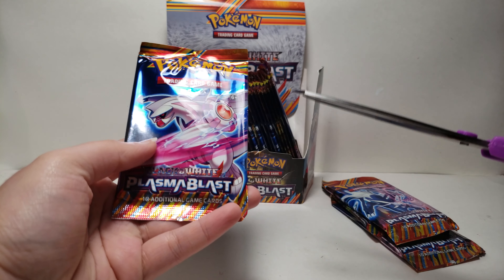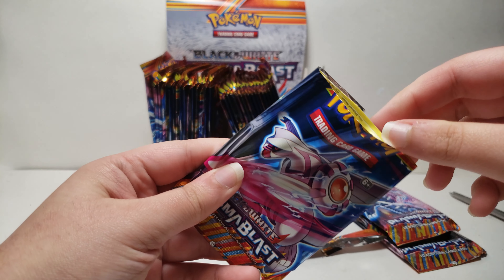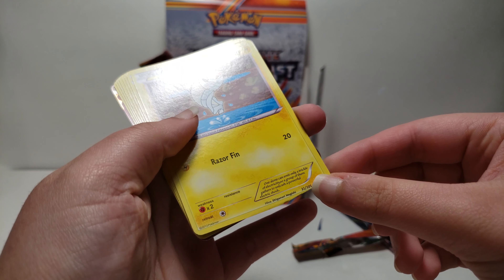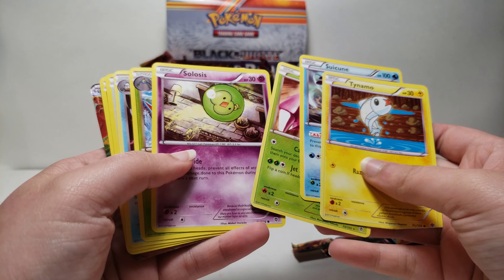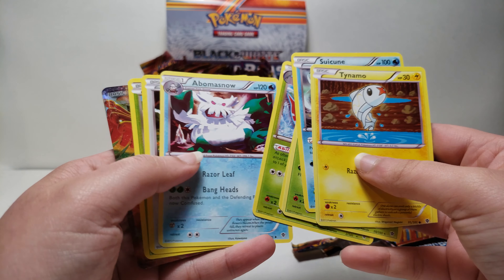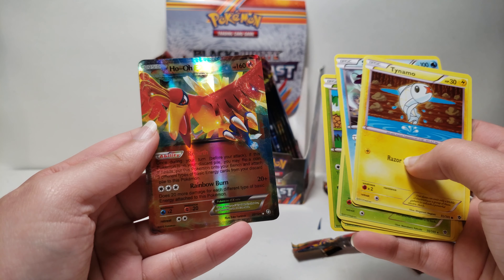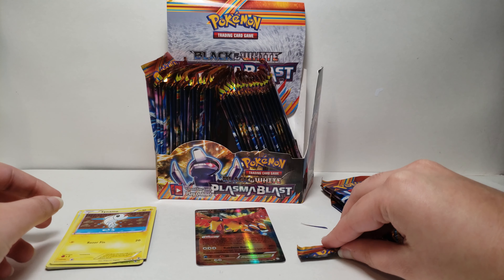It says 10 cards on here — let's see if we actually get 10 cards. So we have Tainamo, Suicune, Genesect, Solasus, Masquerain, Abomasnow, Kangaskhan, Shellman, and then the last card is the rare one — we have a Ho-Oh EX. So I'll just separate it like this for now.